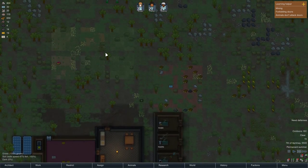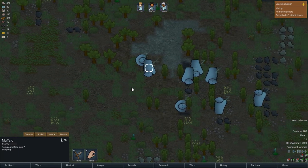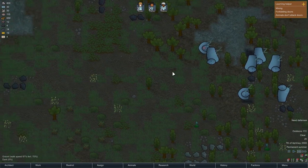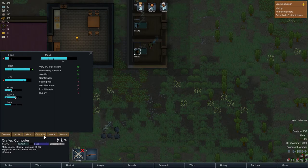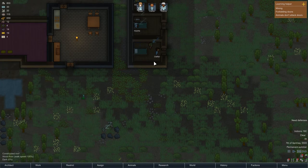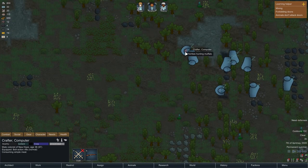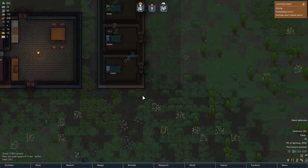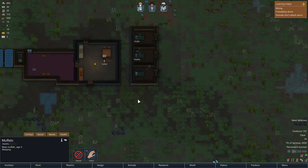We need more food than what we get from our farms — we need to go hunting. I know from experience that muffalos give a lot of meat, so I want to hunt one of them, just one. Crafter is the one with the hunting rifle, and I gave him that because he's the best shooter. I will put him to hunt in the morning. While he's done eating I will order him to go have a chat with that muffalo — these names!